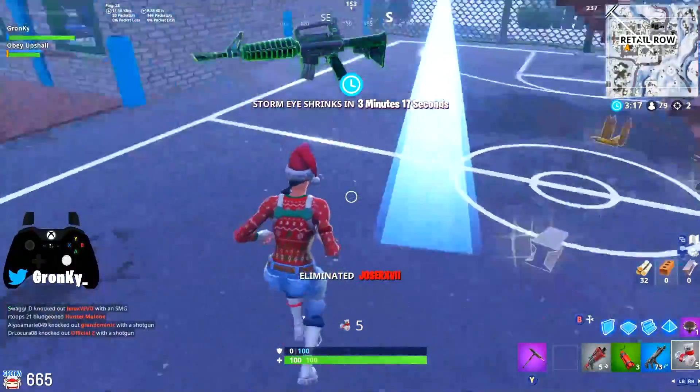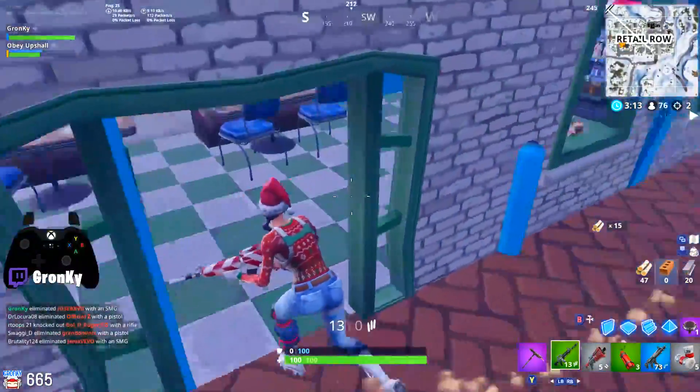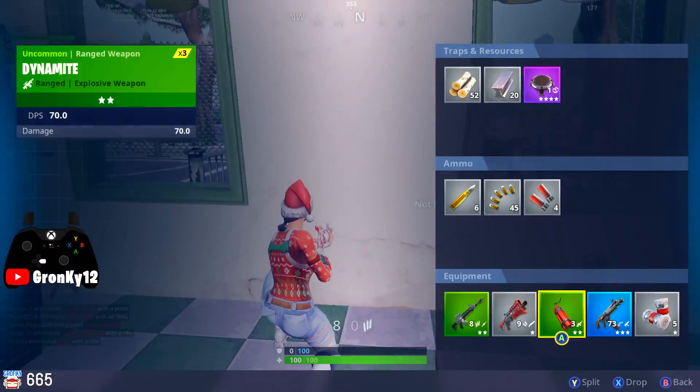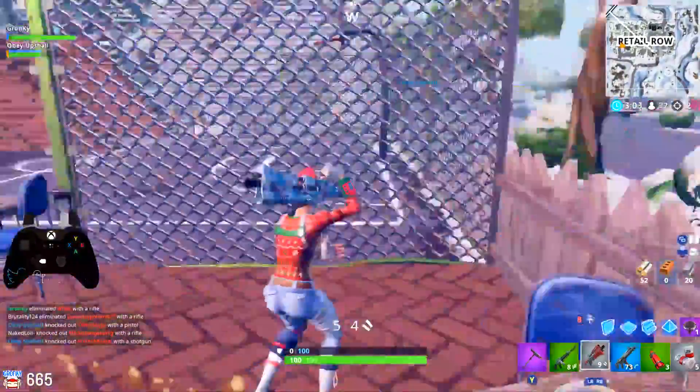Also, in close range scenarios, good players aren't going to just let you round a corner and pump shotgun them in the face. Now, to kill a lot of these really good enemies, you're going to need to use quick and smart edits in an aggressive way to create opportunities to deal damage.